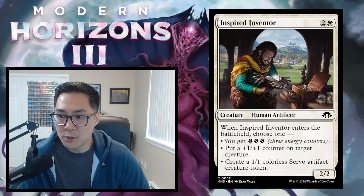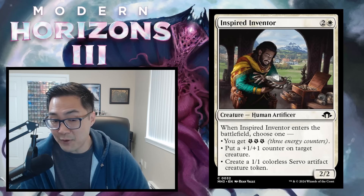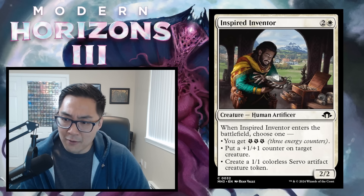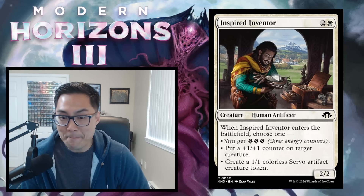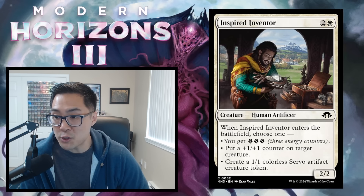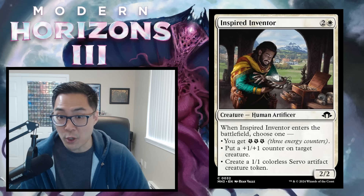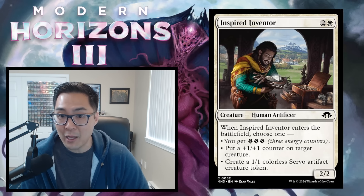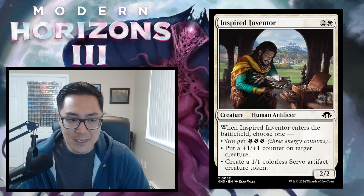Inspired Inventor — 2 and a white for a 2/2 human artificer. When it enters, choose one: get 3 energy, put a +1/+1 counter on target creature, or create a 1/1 colorless servo artifact creature token. All three modes are relevant. It can be a 3-mana 3/3, a 2/2 that counters something, a 2/2 that makes a servo for sacrifice or affinity, or gives you 3 energy. It's a perfect glue creature that goes in all different white strategies. Inspired Inventor gets a C.